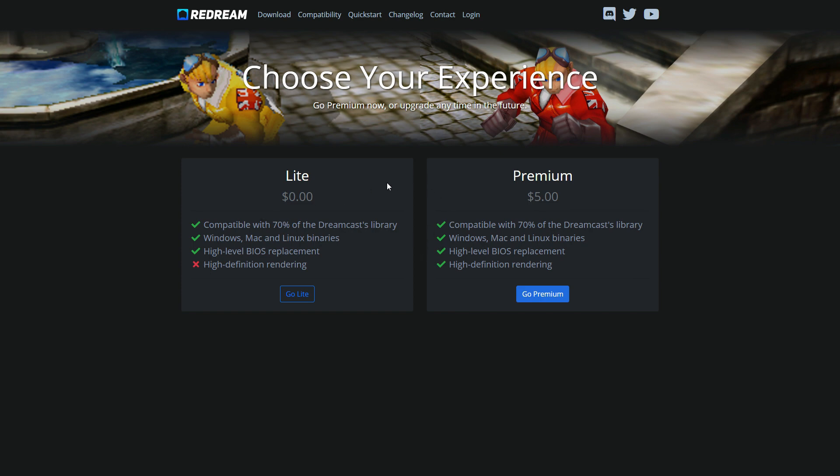Both versions offer 70% plus compatibility. You get the Windows, Mac, and Linux binaries with both versions and a high level BIOS replacement — you do not need the original BIOS to use this. I definitely recommend checking out the light version just to see if this is something you feel is worth dropping the five bucks for. I did drop the five bucks and got the license.